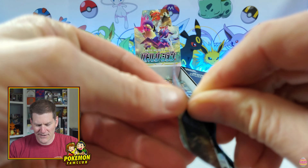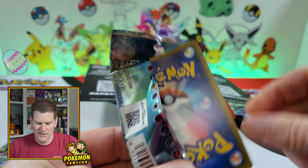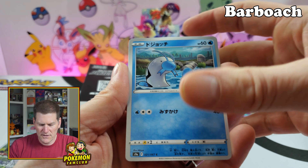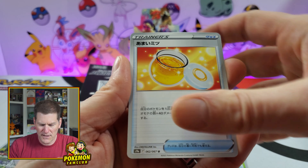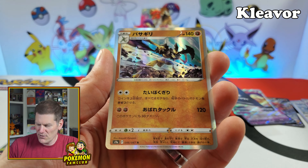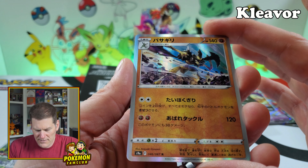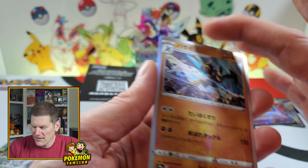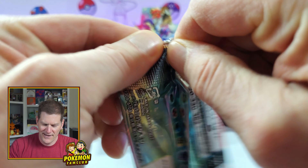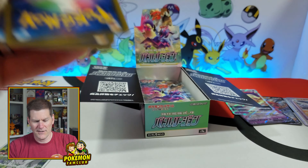I'm really hoping for that Cynthia and Garchomp in here. If you haven't seen the sparkling yet, I'm hoping for the Greninja — that'd be awesome. We've got Misdreavus, Comby, Pot of Honey. What's this guy's name — he's new. Is this the evolution of Scyther? I forget his name. I should know it. If I played Legend of Arceus I'd probably know all the names.